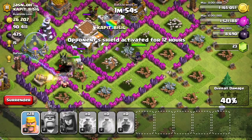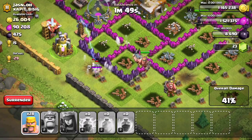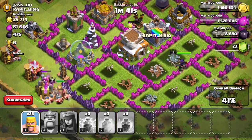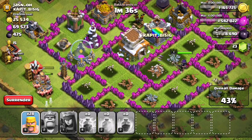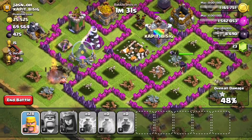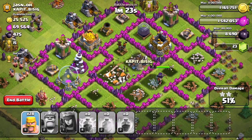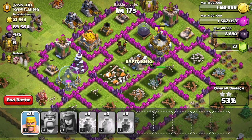I wasn't sure I could win this base, but watching the Archer Queen destroy the Town Hall tunnel, I'm confident we're winning — none of the defenders are hitting her. Some barbarians are still alive but will die soon to the wizard tower or mortar. We got two stars — 50% destruction and the Town Hall destroyed — that's amazing!